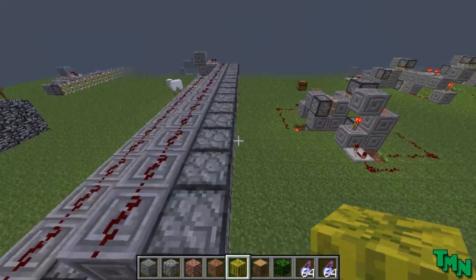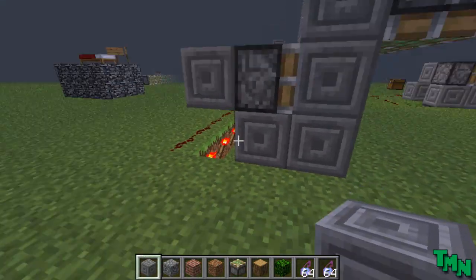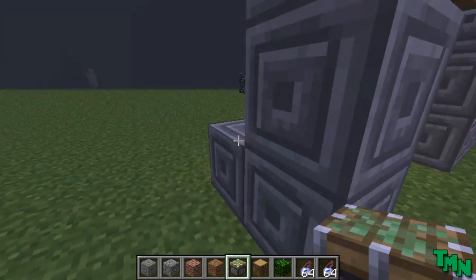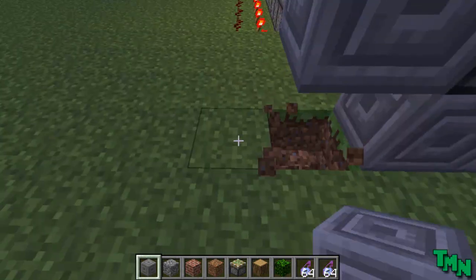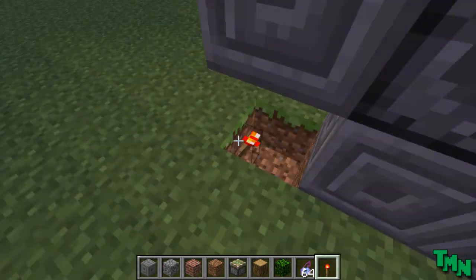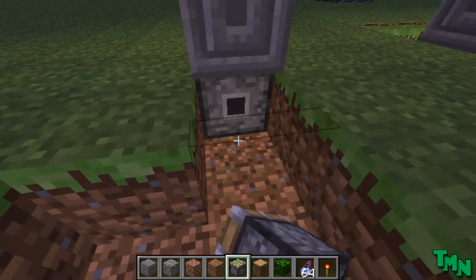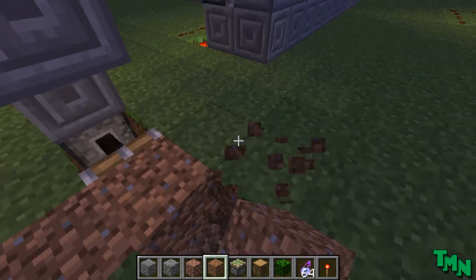So the first thing you want to do is build this. Let me just get the things needed. The piston going down and a piston back here and another block and go down here. There's a redstone torch here. You're also going to need a piston there. Some grass there and a hole underneath it.